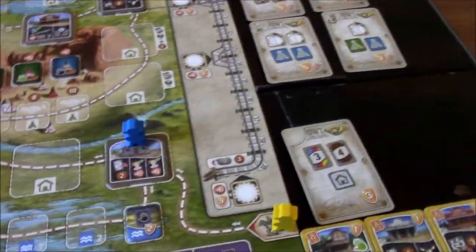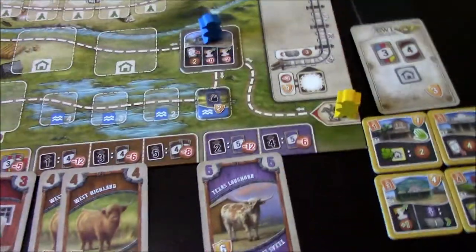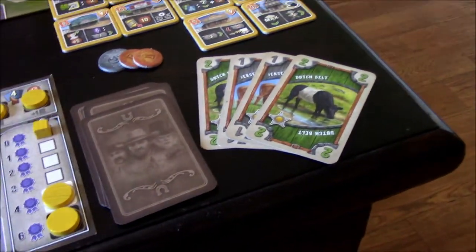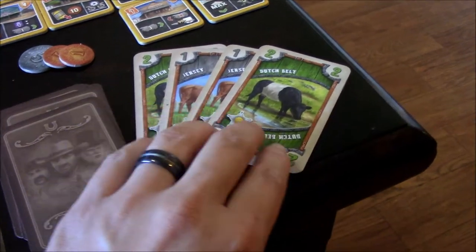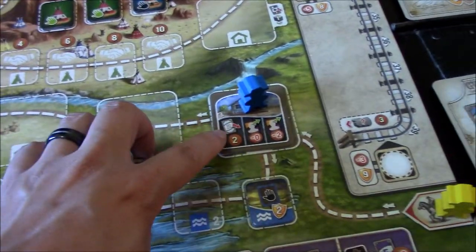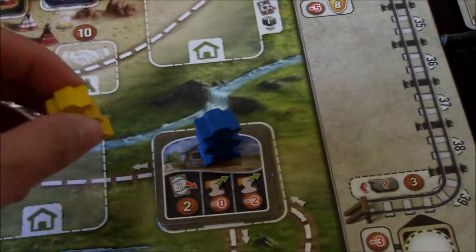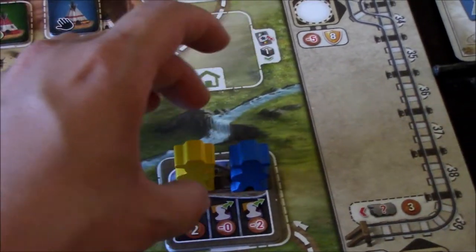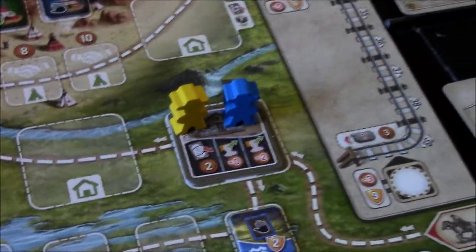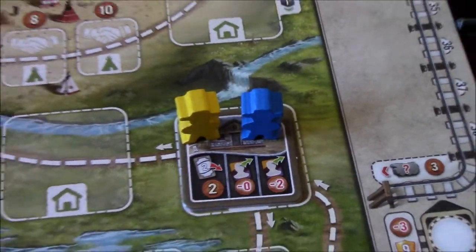Now yellow has their turn. Yellow drew two greens and two grays - not as good a starting hand, with some multiples and no white cattle. They also want to hire someone, so they stop at the same building. Multiple players can stop at the same building; it doesn't block others. Since they can't do the first action with no white cow, they go straight to hiring.